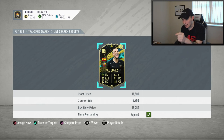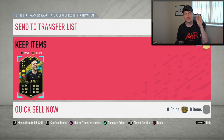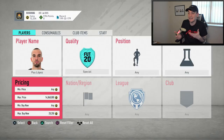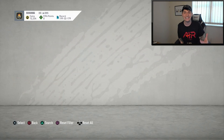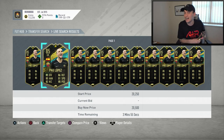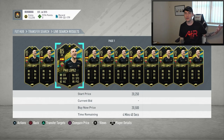This guy is an absolute goldmine — he pops up so, so much. Out of every player I've sniped today, this guy's popped up the most, but he goes incredibly quickly. Cards are being bought up really, really quickly. We got ours at 18,750, and we could potentially be selling for 21,000 if we wait a bit. I've given you guys three FUT Birthday players to snipe and one TOTW Moments card — go out and try all of them. I guarantee you'll be making yourself 100,000 coins, potentially even a million coins in a couple of days.